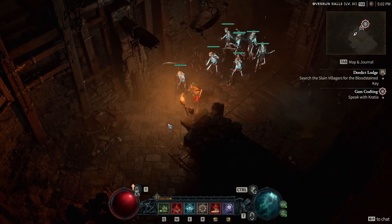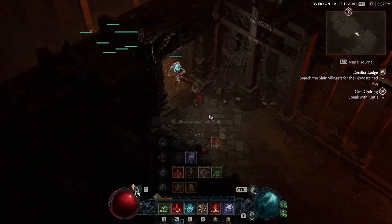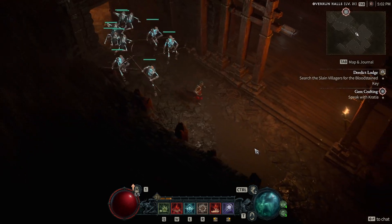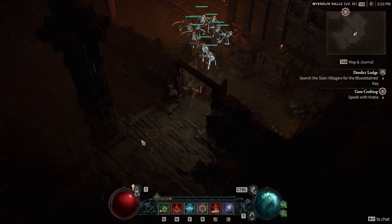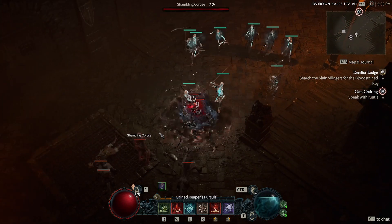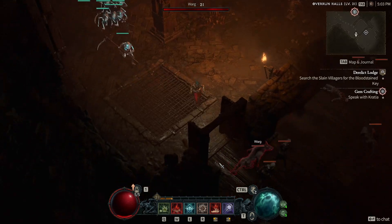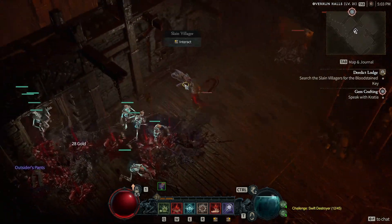First and foremost, if we were to talk about the current state of the classes in the beta in terms of damage and scale that damage equally into the endgame, Necromancer would probably be pretty overtuned and would need some damage adjustments, or all the other classes would need to be brought up to match. I've seen this opinion shared quite a lot and it's fairly easy to notice, especially if you played some of the other classes. However, since these are only low-level characters, I think we should wait until we can play the full game and test some of the endgame characters before giving a full opinion, so we can have a clearer picture.